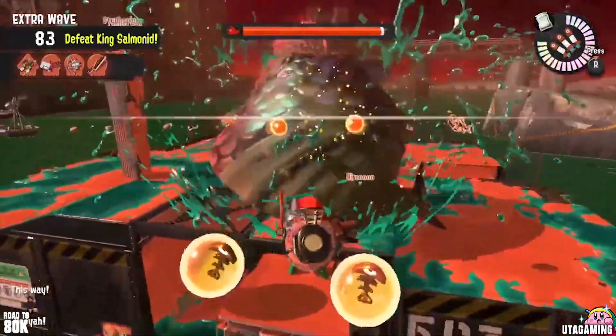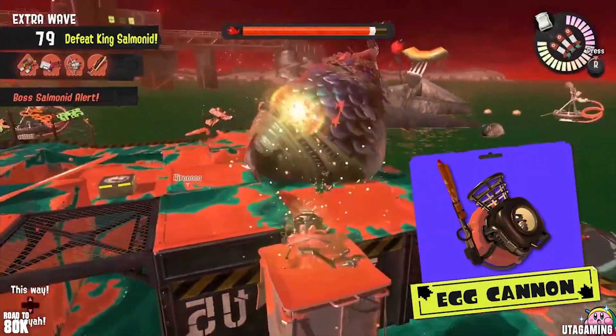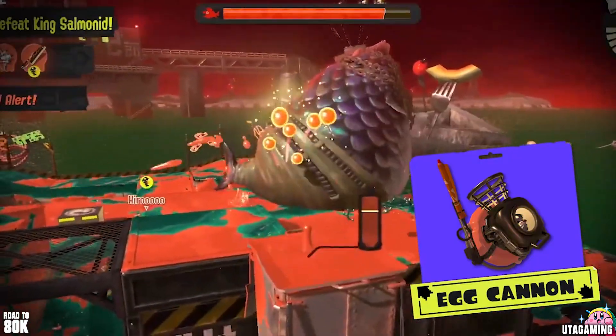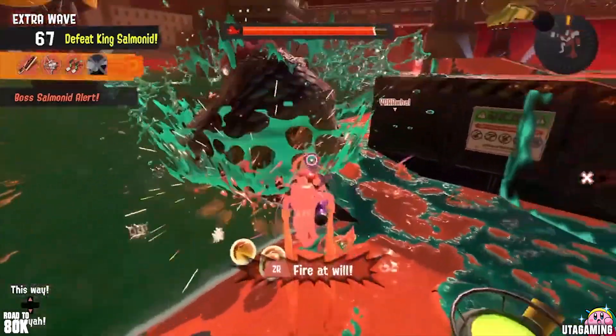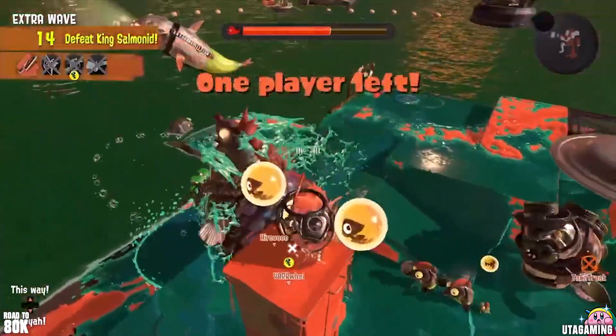The tank on your back is a specially provided egg cannon, and it appears that you can fire golden eggs to deal massive damage. However, these battles are under a time limit, so rack up as much damage as possible to drive them back.